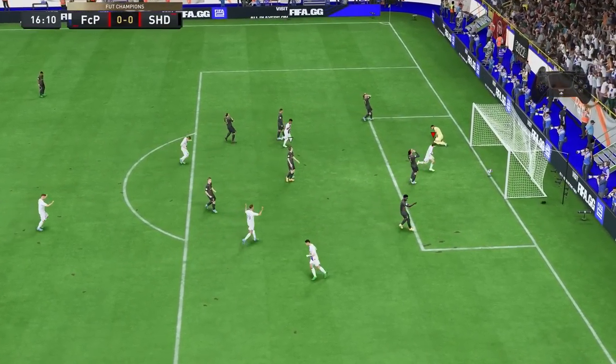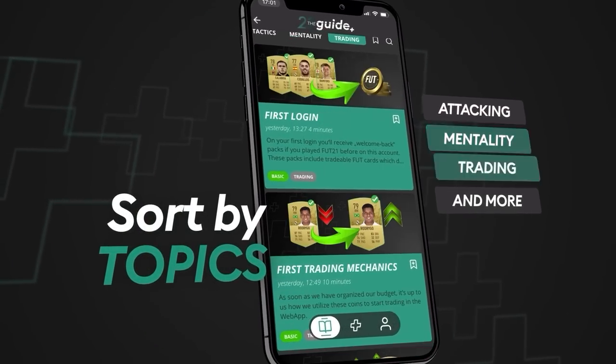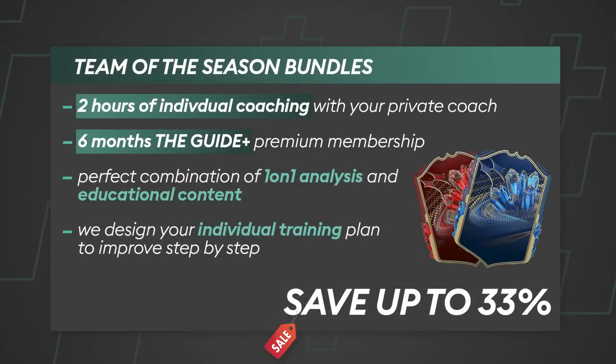We see this problem very often. That is why we bring more detailed solutions in our application The Guide Plus and also in our individual coaching sessions where you can get a private coach to get yourself analyzed and become a better player. With the team of the season bundle, you get 2 hours of one-on-one coaching with your private coach, 6 months of The Guide Plus membership and a unique training program to improve step-by-step in FIFA, where you can also save up to 33%. Check the links down in the description and don't miss the offer.